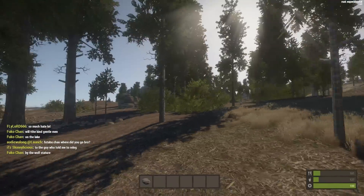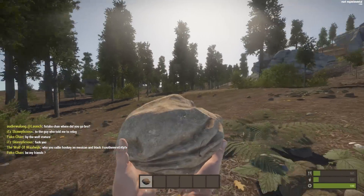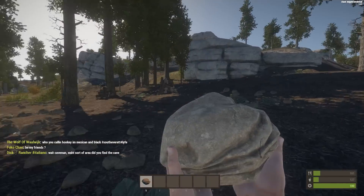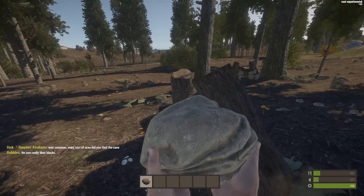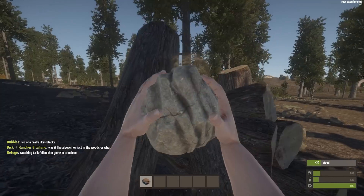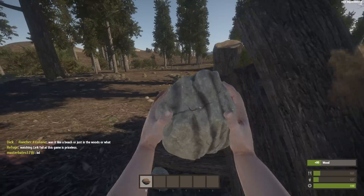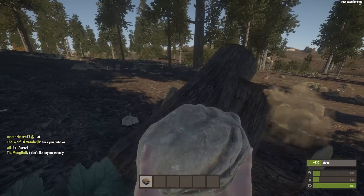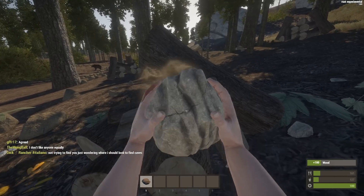Hey guys, MikeTheVite here, back with another video. This time we're trying out Rust again — however, this isn't experimental any longer. The past few days have been monumental for Rust: experimental has been moved to the main branch, so you no longer have to pick experimental. The old version is now called Legacy, and instead of skipping ahead with gear, I'll show you what it's like to get gear from scratch in this new version.